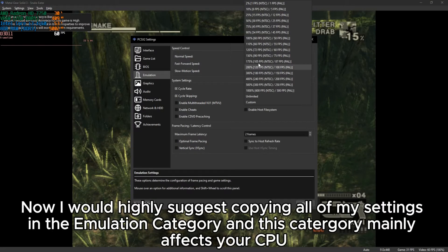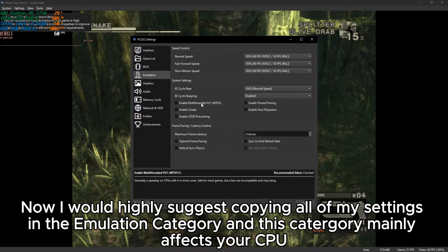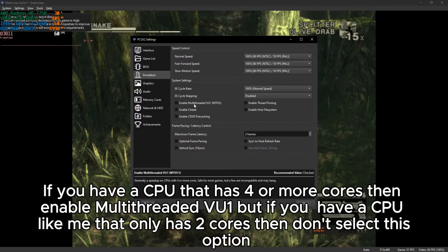I would highly suggest copying all of my settings in the Emulation category, as this category mainly affects your CPU. If you have a CPU that has four or more cores, then enable multi-threaded VU, but if you have a CPU like me that only has two cores, then don't select this option.